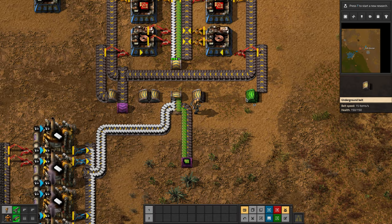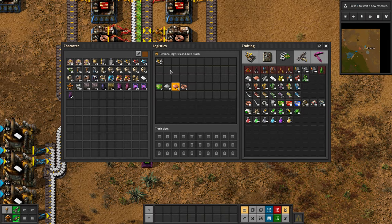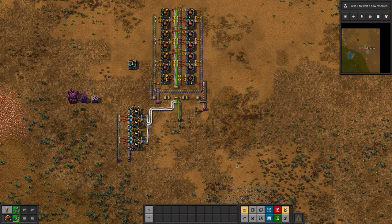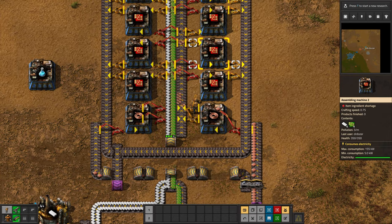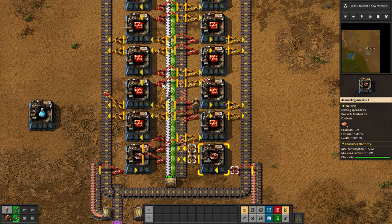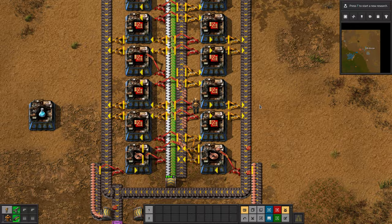This is not horrendously awful. So let's put that there. We'll feed this some copper and then the whole thing should spring into life. You can see the copper coil is being made here and they're going up this belt. I missed an inserter here — good. So these are then crafting and they take a long time to craft, as you can see. But the red circuits are being made and dumped out here.